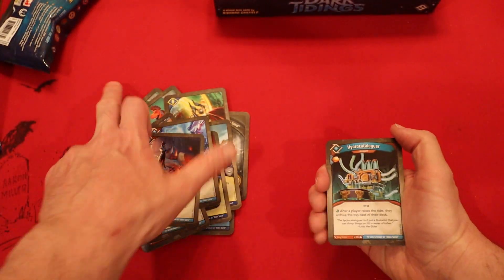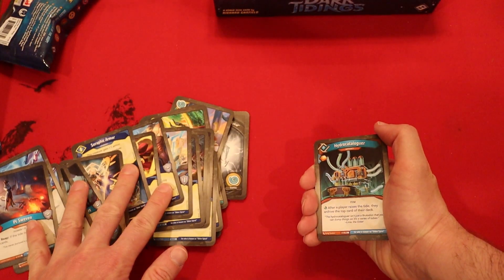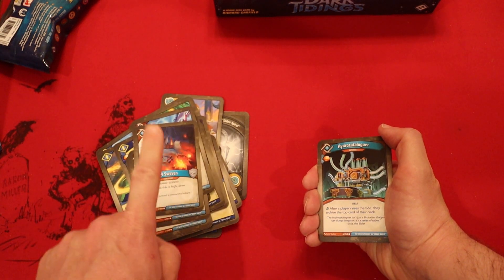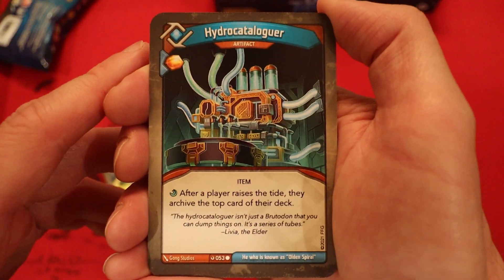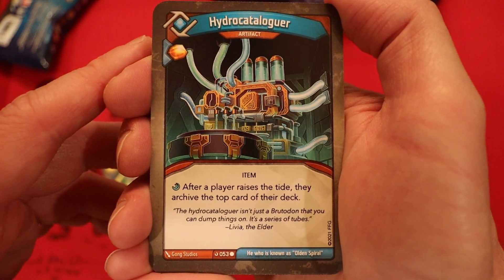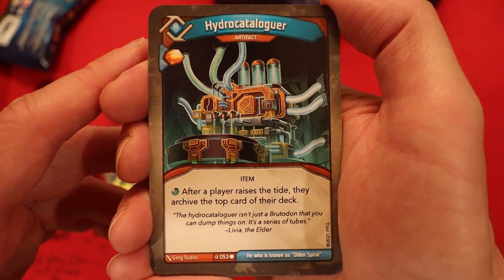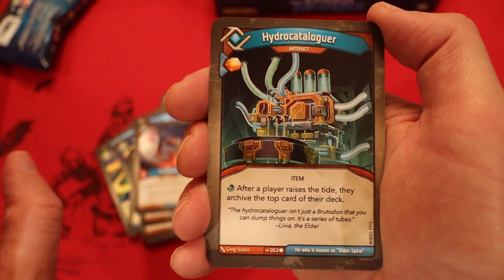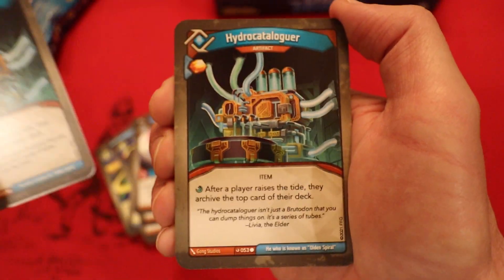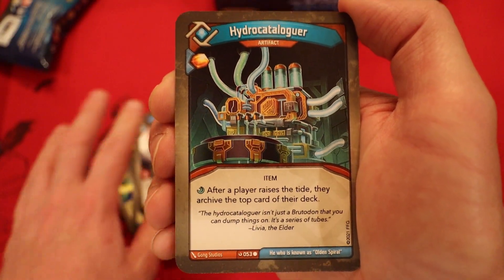Especially with the taunts we have in this deck — we got 2 huge taunts! So if our opponent doesn't have an action to remove this, this could get real dirty. Hydro Cataloguer — it's an artifact. Amber heavy, play it. After a player raises the tide, they archive the top card of their deck. That could be really good — we got some reusable raise the tide effects. And there's a second one!